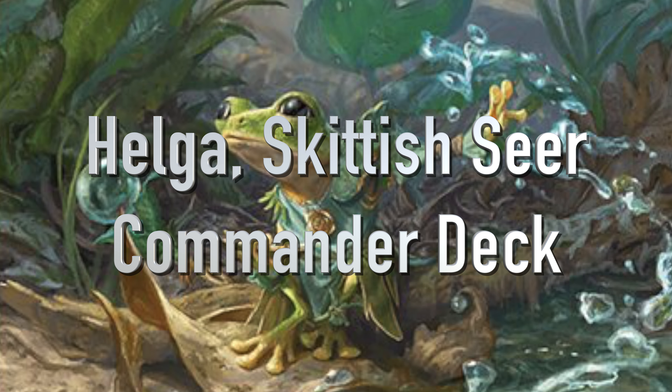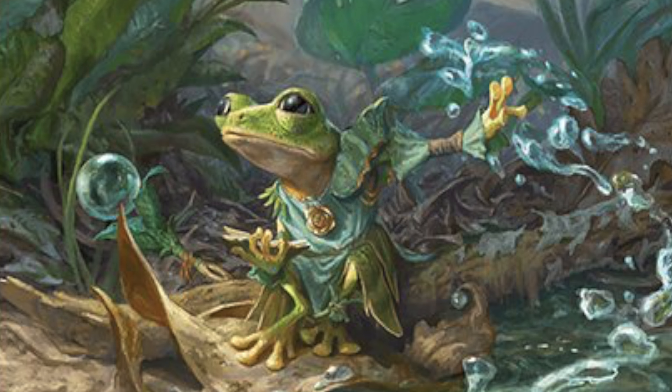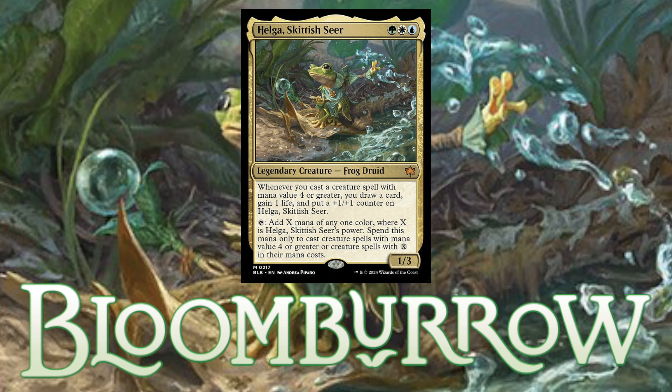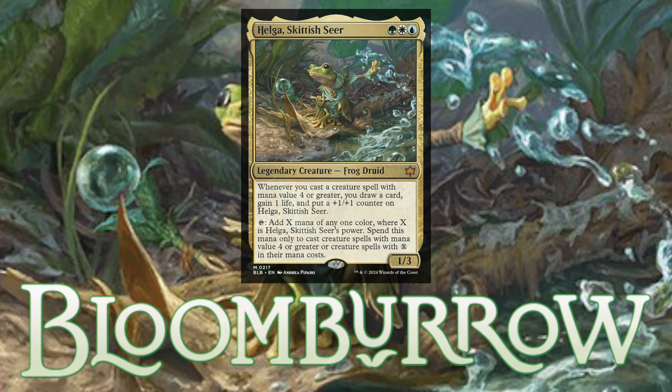Hello everybody and welcome back to the Lost Planeswalker. You are here with me, Jesse, the Lost Planeswalker, and today we're doing Helga, Skittering Seer. This is another frog commander that I'm in love with. It's a very unique card that cares about having creatures with greater power, so let's dive right in and see how this commander works.